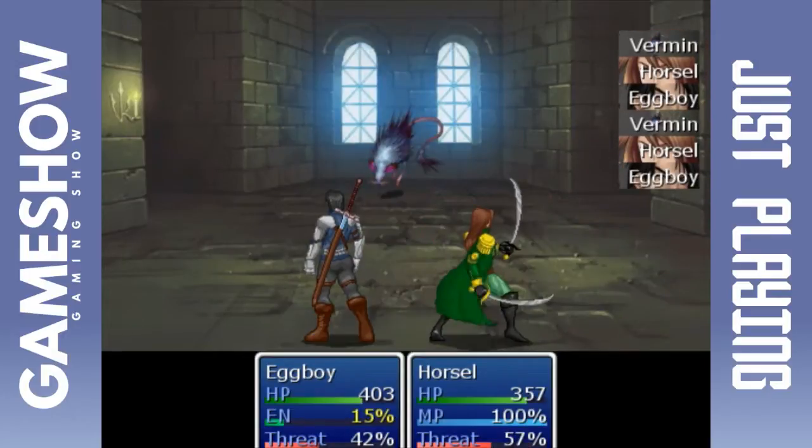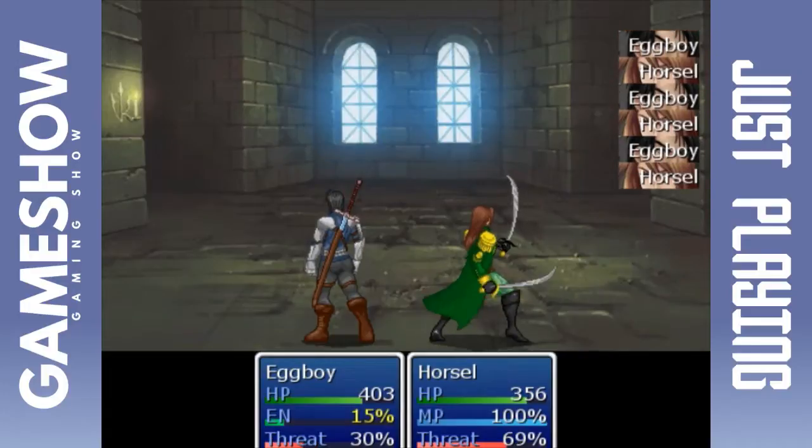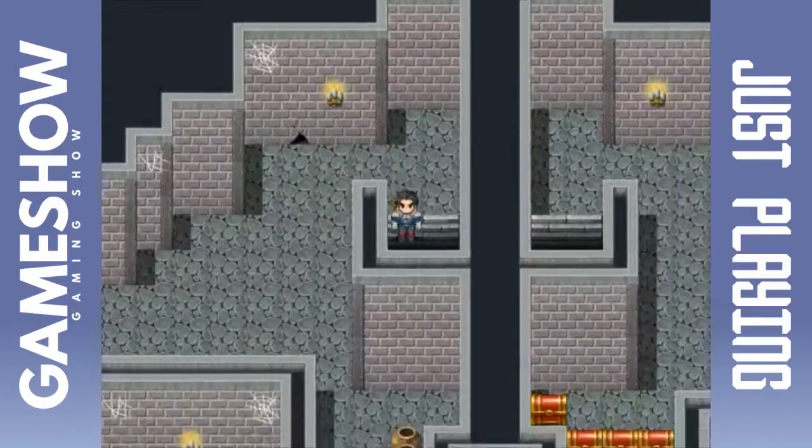Energy for Egg Boy has to be built up, it looks like, much like an overdrive. In the first Deadly Sin game, energy just started at maximum.